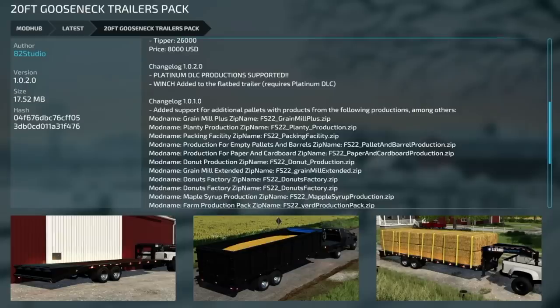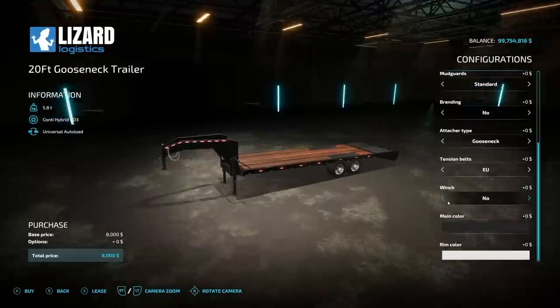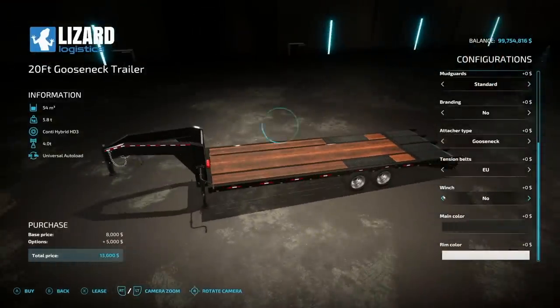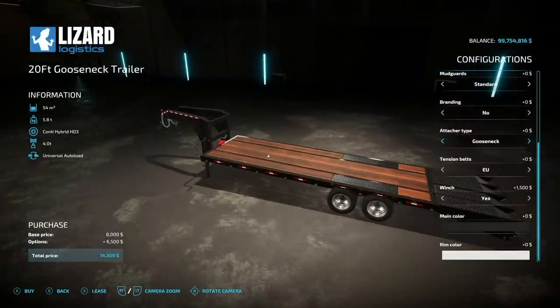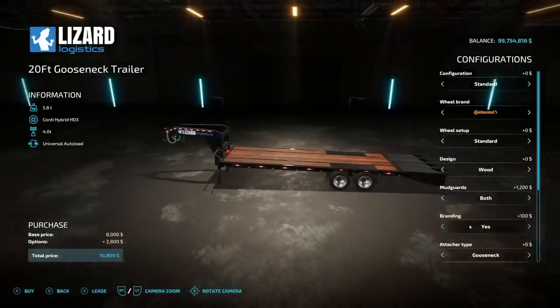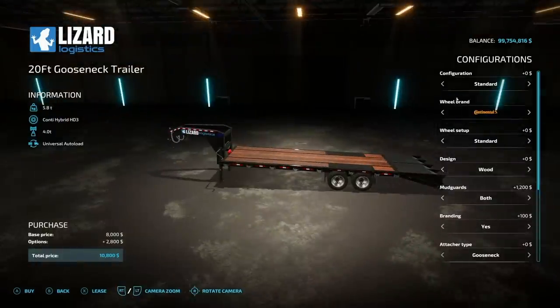Next is an update to the 20-foot gooseneck trailers pack from Made to Studio, version 1.02. Platinum DLC productions are now supported for auto load, and a winch has been added to the flatbed trailer — also requires the Platinum DLC. Select yes under the winch option and you'll see a small winch at the bottom of the gooseneck. Everything else remains the same.